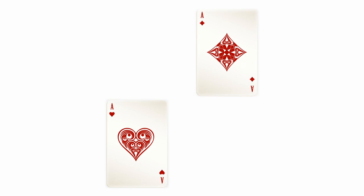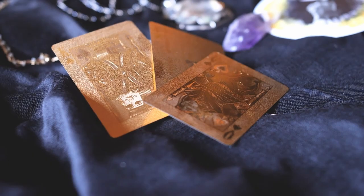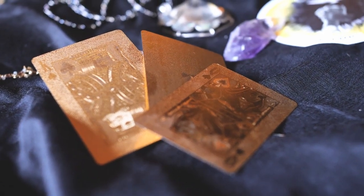Hearts and diamonds are red suits, while clubs and spades are black suits. However, to properly understand where this globally recognized system comes from, we need to step back in time.